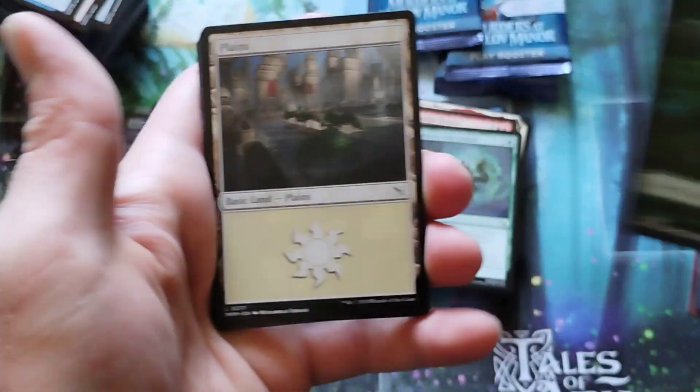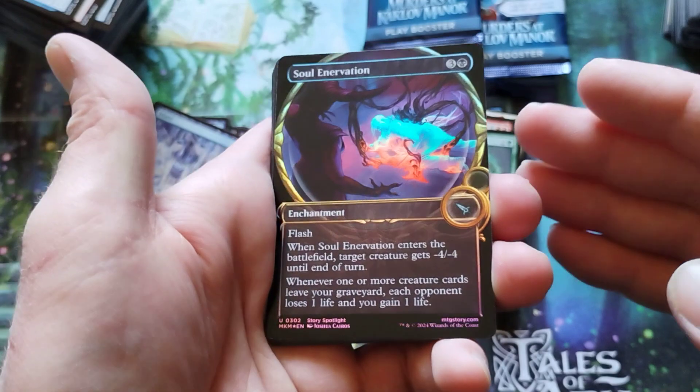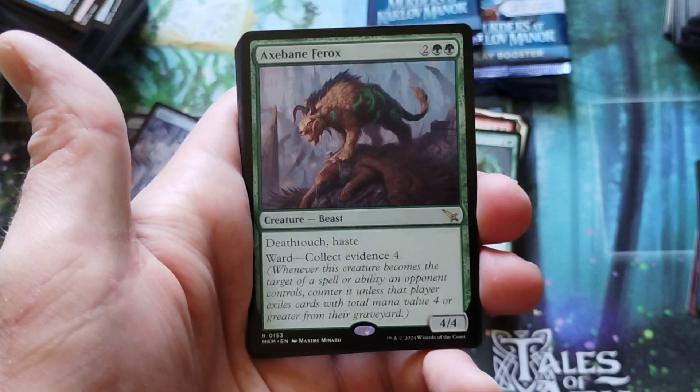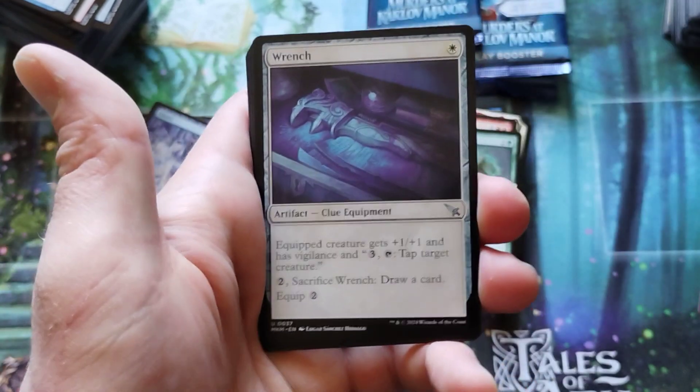It's kind of hard for me to sit up here the way I'm sitting — my lower back is screaming, wants me to get done as quickly as possible. Soul Innervation. Got the Axe Bane Ferox — I'm pretty cool with that, I like this card. And a wrench — you follow a monster with a wrench.